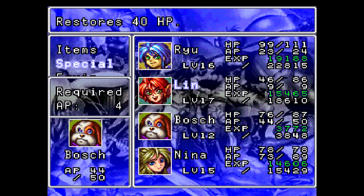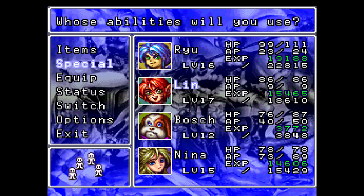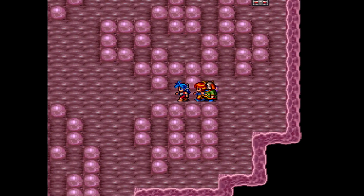You still want to keep Lin alive here. It's just too bad that I have to bring her along, because you need her at the end of the dungeon. So I can't really have a real tank here.